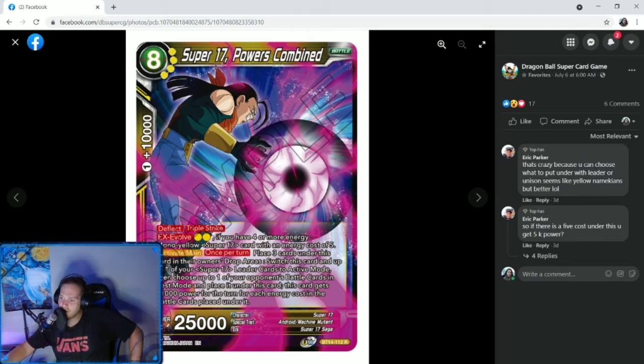Then we have Super 17, Powers Combined — eight cost, four specified yellow, deflect, triple strike. EX evolve for two: if you have four or more energy, mono yellow, Super 17 with energy cost of five. Activate main once per turn: place three cards under this card in their owner's drop areas, switch this card and up to one of your Super 17 leader cards to active mode, then choose up to one of your opponent's battle cards in rest mode and place it under this card. This card gets plus 10,000 power for the turn for each energy cost in the battle cards placed under it. So I'm thinking this also works with green Super 17 — we could still do green-yellow Super 17 with the green leader, because maybe the green leader might be better. Who knows.